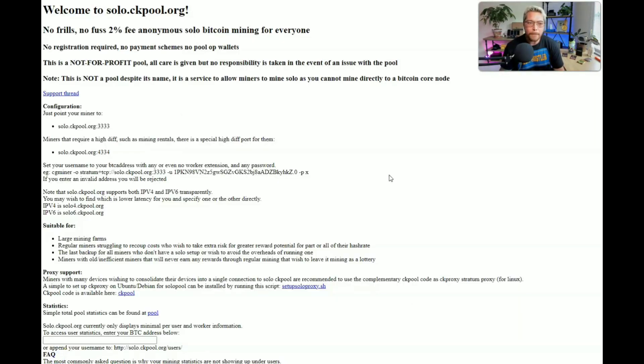Here is the Bitcoin mining solo pool we're going to use: solo.ckpool.org. No frills, no fuss, 2% fee — anonymous solo Bitcoin mining for everyone. So if you mine that solo block worth 6.25 Bitcoin, they only charge 2% of $160,000 for their services. This is all you need: the stratum is solo.ckpool.org port 3333 — copy and paste it exactly. Your username is going to be your Bitcoin wallet address, and the password is always X.